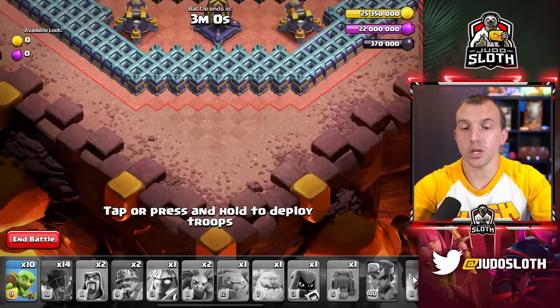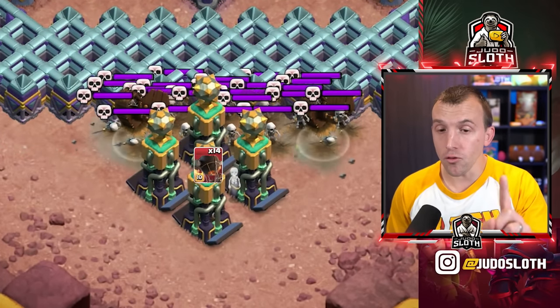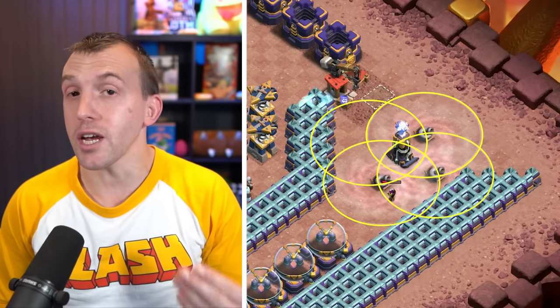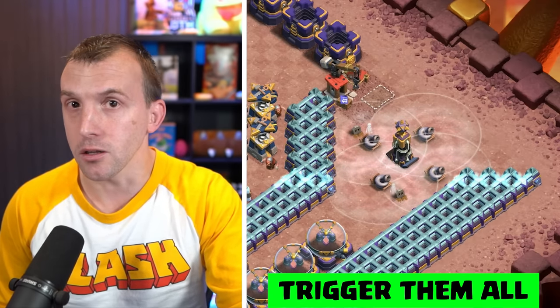Start with a single goblin to the bottom of the base. Once all four Teslas are visible, one rocket balloon right in the middle to take those down. Then a single goblin to the right of the base — there are four tornado traps around the Teslas. Should you miss one, place another goblin to the angle that you missed.